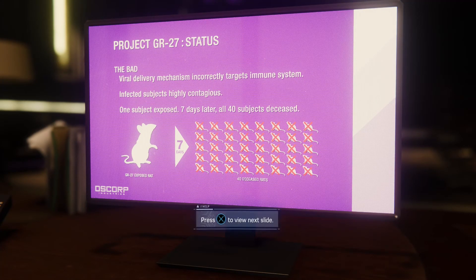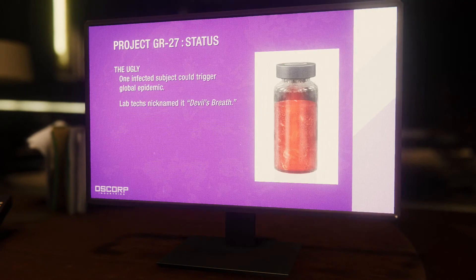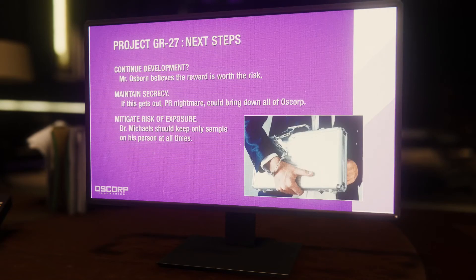GR27 — Dr. Morgan Michaels is the chief scientist, but the location of the lab is redacted. AI-controlled CRISPR — if that actually works, it could cure any genetic disease: cystic fibrosis, Huntington's — this is crazy. Viral delivery mechanism incorrectly targets immune systems — infected subjects highly contagious. One subject exposed, seven days later all 40 subjects... Whoa. GR27 is Devil's Breath — it's designed to cure diseases, but in its current form it's like a bioweapon. Dr. Michaels keeps the only sample with him at all times. That's why Lee wants him — we find Michaels, we find Devil's Breath.